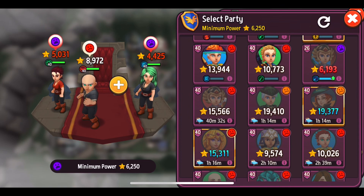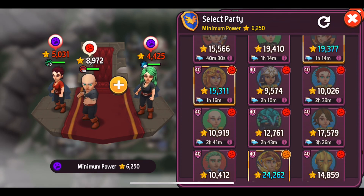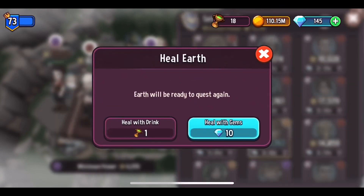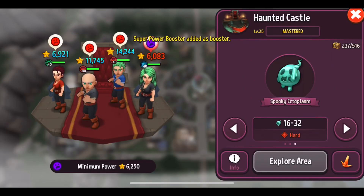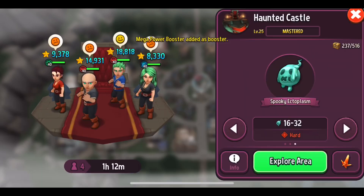As long as they have a happy face, generally I'm pretty good with it. So that's all I'm looking for when I'm putting my heroes out there — happy face. I'm giving them a power-up because I don't see any happy faces. There's a happy face. So, no gear, hardest mission, Haunted Castle.